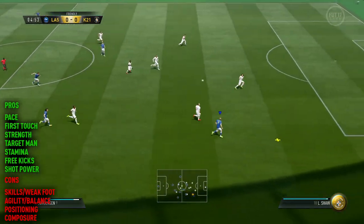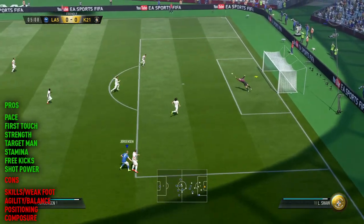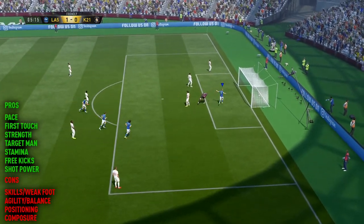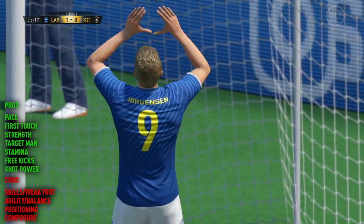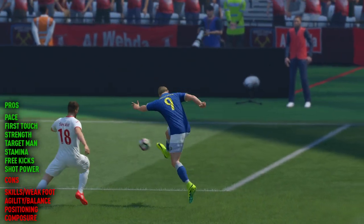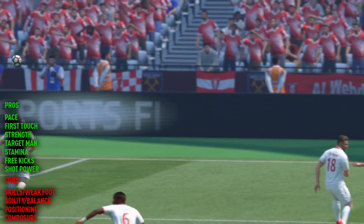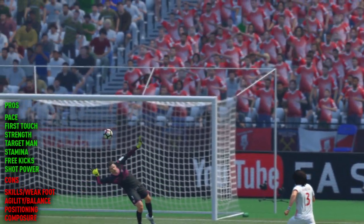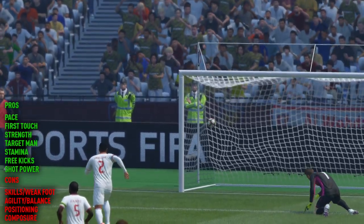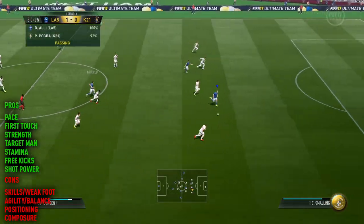However, this first goal that I did score with him — that was literally the first shot I took with the player in the first game — it was a fantastic goal, you have to admit that. But negatives: skills and weak foot, three-star, three-star. It's just average. It's not majorly negative, it's just bang average, really. It would turn this guy into such a better player if he did have four-star skill moves, but so be it — it's not really the end of the world.